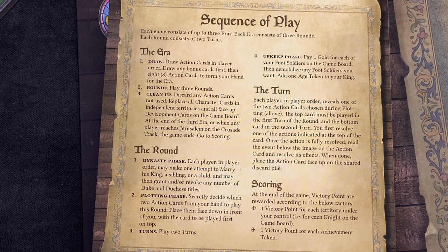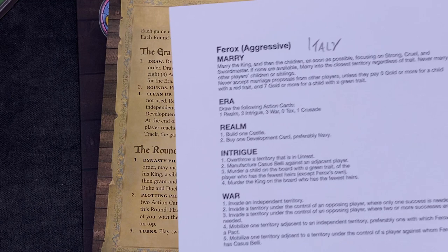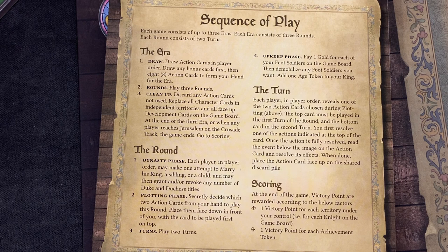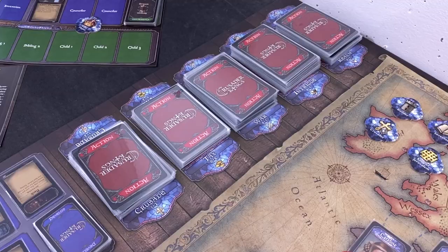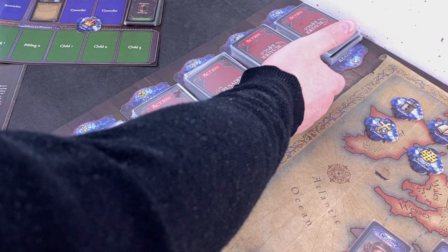For example, Italy draws one realm, three intrigue, three war, zero tax cards. They don't play tax cards because they're supposed to have unlimited funds. In this case they will also draw a Crusade card. For us, we have options: we draw one to two Crusade cards - we must draw at least one - zero to two tax cards, zero to three war cards, zero to three intrigue cards, and zero to three realm cards. We will draw eight cards total.